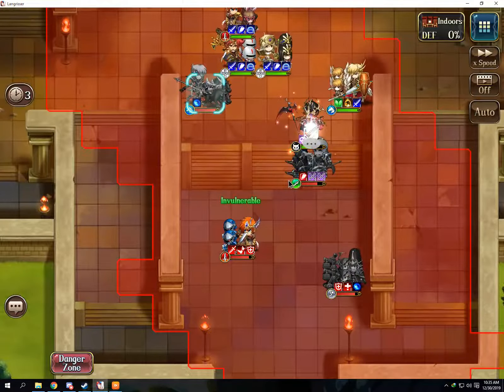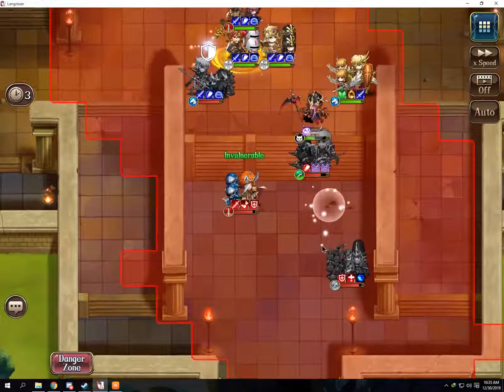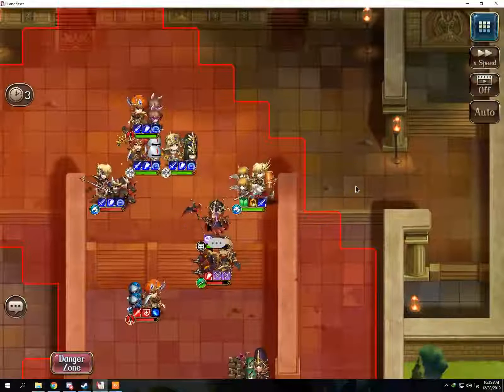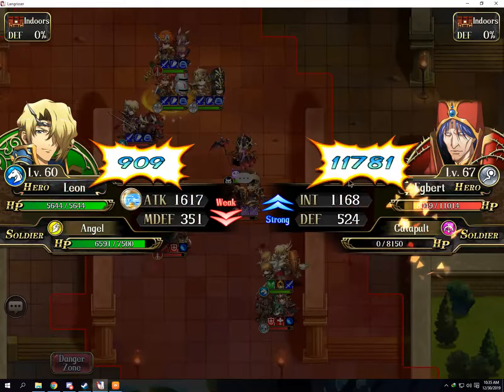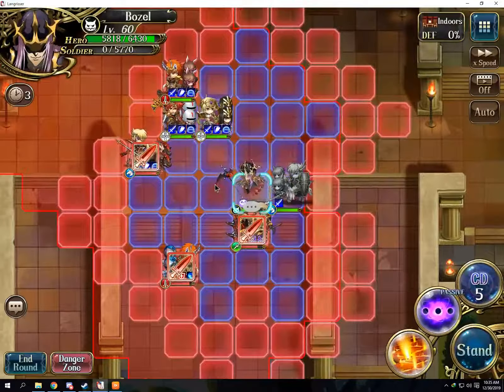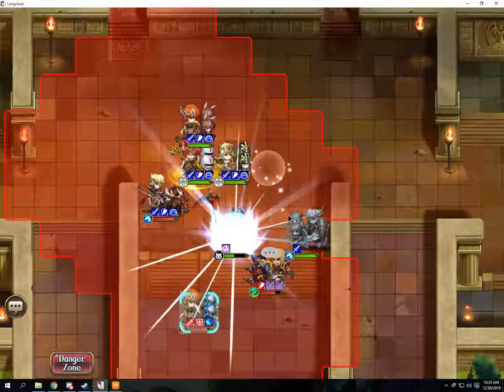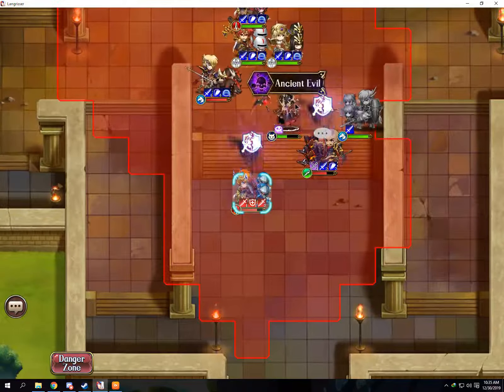Leon will section buff. They can attack buff, they can attack buff, and Elvin cannot move too. So I'm going to continue and kill Echbar, gonna upquake them.